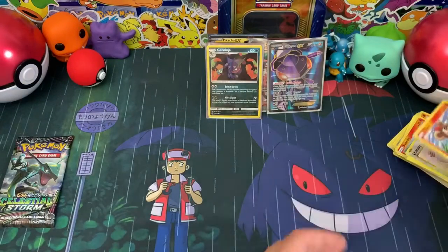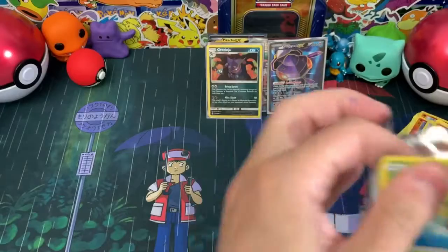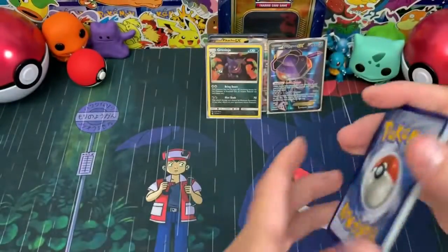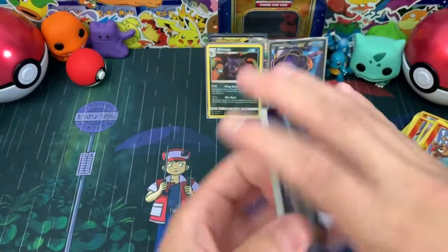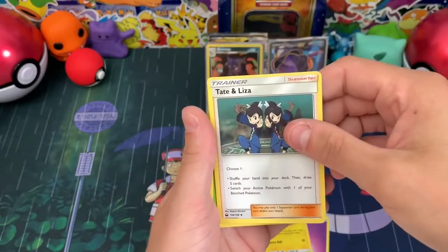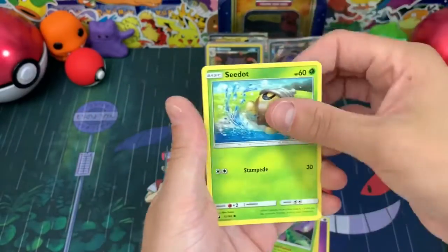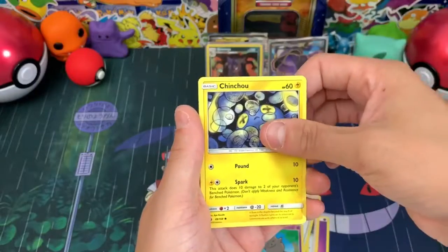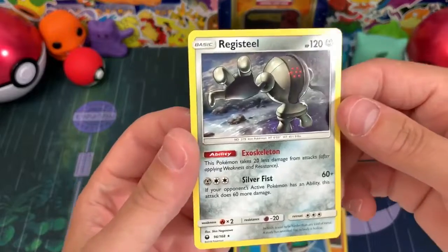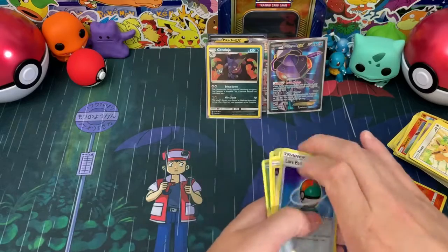We started off crazy strong but now we're slowing down hard. One more pack left - let's see what Celestial Storm has. Psychic energy, Minun, Tate and Liza, Cacturne, Sandshrew, Wingull, Spoink, Chinchow, Onix, a reverse Lure Ball, and then a Registeel regular rare.